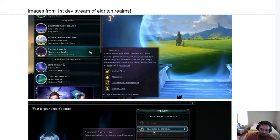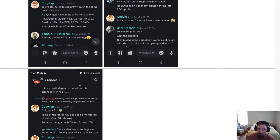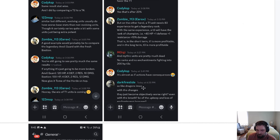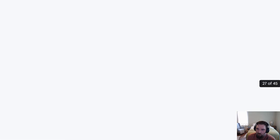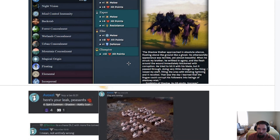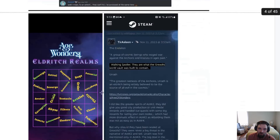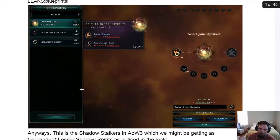Before we dive into the screenshots, I wanted to note that I have 45 pages worth of images here. I took a few images from Discord where they were talking about things covered in the stream, like the way leveling works now, and we got a couple of leaks on the Age of Wonders 4 official Discord. Avoxel and Jordy, two of the developers, were posting things like this bingo card and more recently we got to see things like the blueprints.